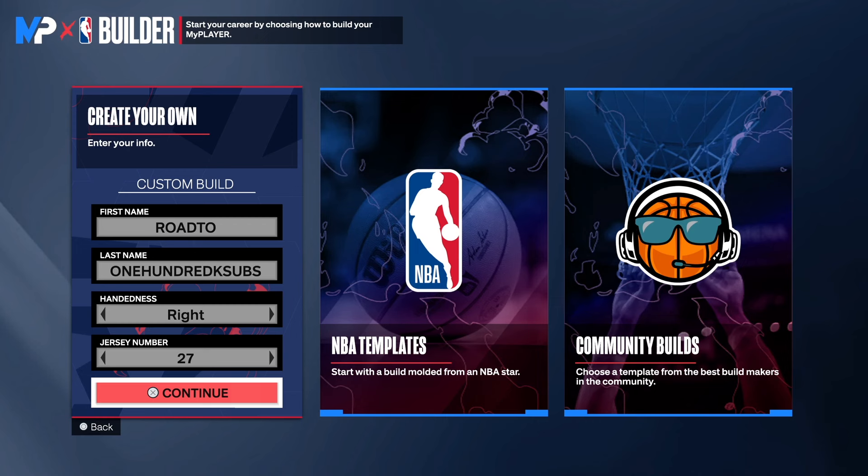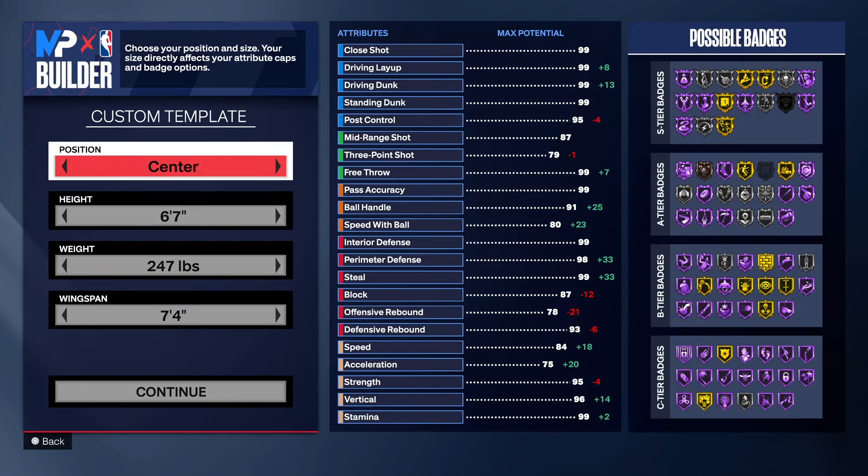Do it all haulers in and we're back with another NBA 2K24 next-gen rare build video. Today we have the diamond defensive anchor, and this build right here is another one of those crazy six-seven centers. You can take this build anywhere, so make sure you watch the video to the end so I can show you how I created this masterpiece. Choose the hand of your choice and the jersey number of your choice.